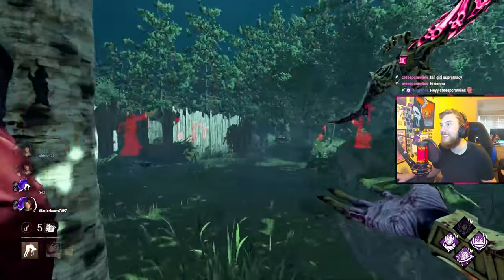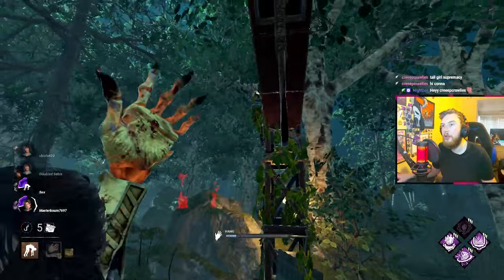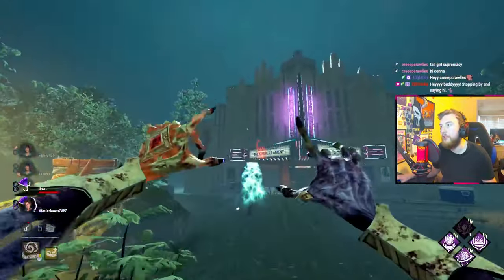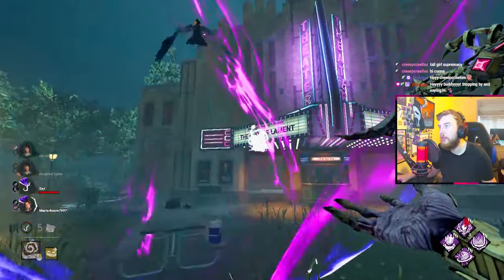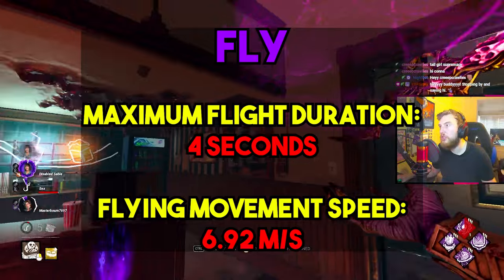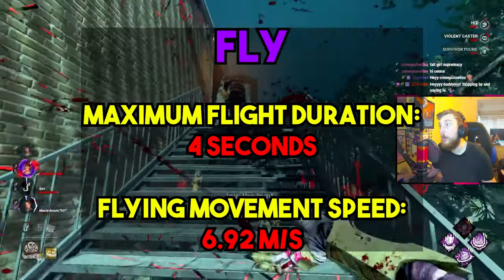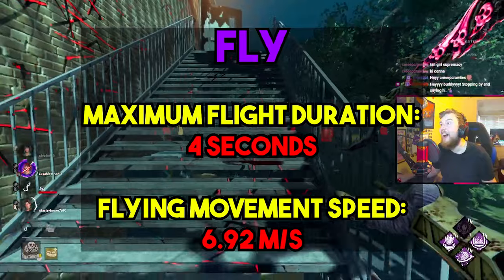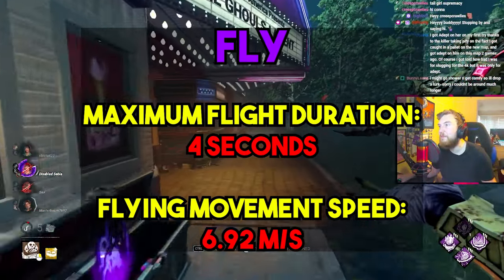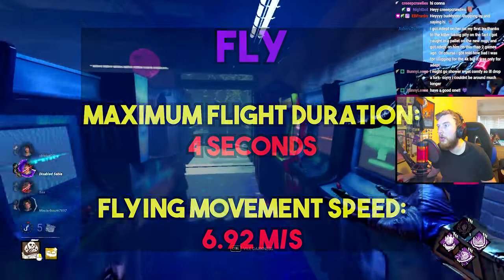The four spells are as follows — alongside each I'll provide additional details such as spawn duration, movement speed, radius, and lifetime. First is Fly, which does exactly as described: it flies you across the environment, increasing your speed. It doesn't fly you vertically upwards — it's a traversal ability that lets you fly over vaults and pallets. It lasts up to four seconds and has a cooldown after use.